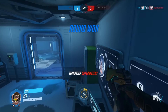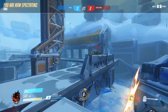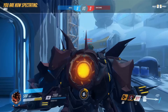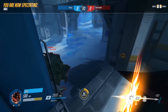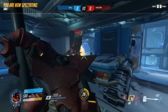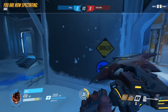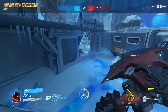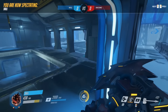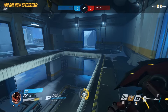Next up is Reinhardt. Your E is your best friend — you're pretty much never going to use melee and never going to be up close to your opponent unless one of you is about to die. You want to outsmart your opponent, outthink them a little bit. You want to fake the way that you throw your E's.